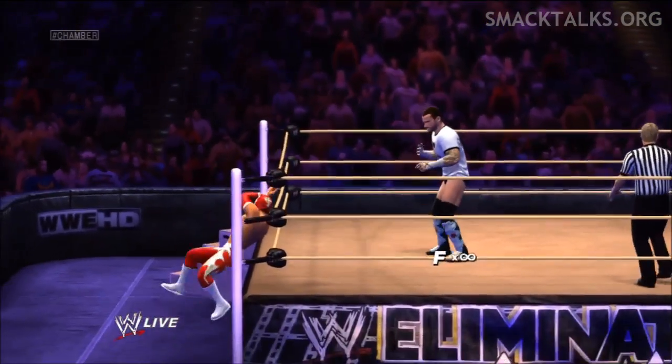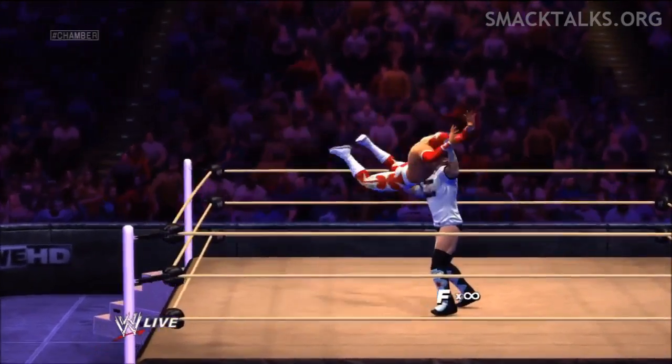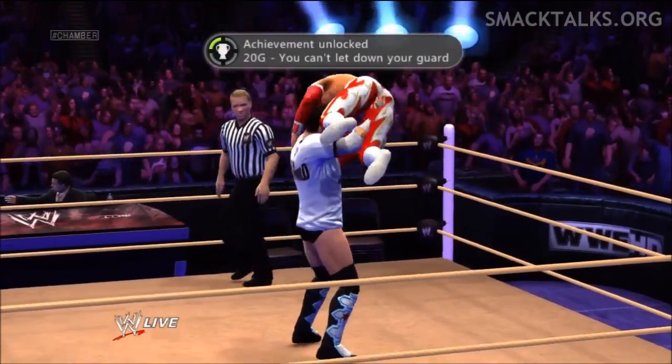So we're going to throw him onto the apron and hopefully he'll go for a springboard. Just keep pressing the finisher button, and as you can see we've caught him there — and there's the achievement.